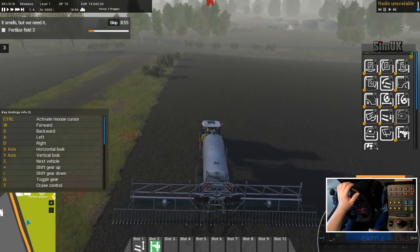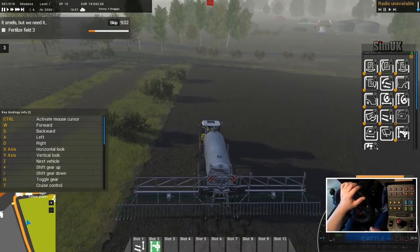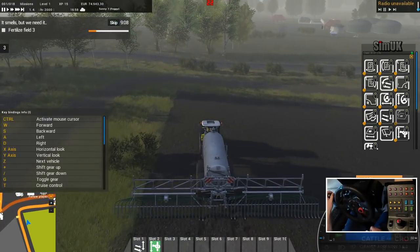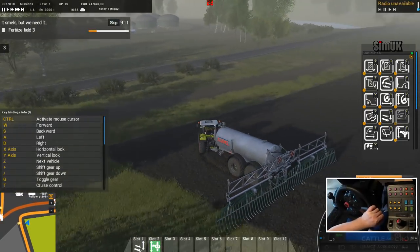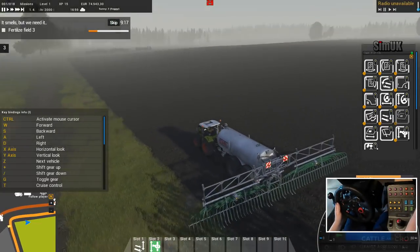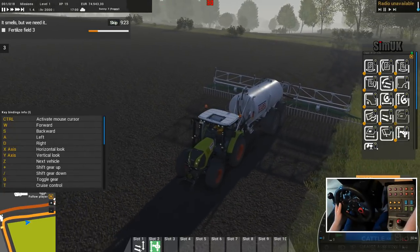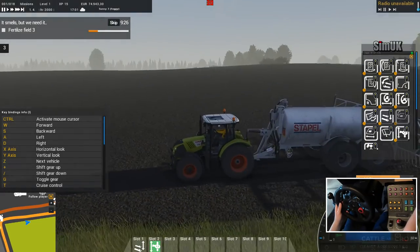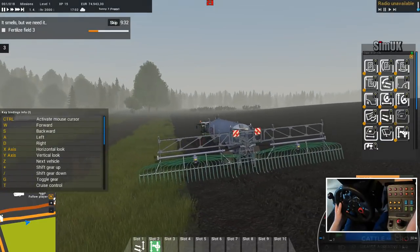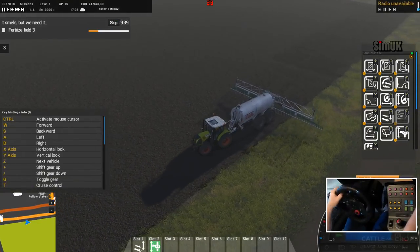I think we can go a bit faster than 15 — let's go up a gear. 20. 25. At some point we're going to be going too fast — let's go back to third. Do you see that slipping and sliding around? The deformation of the turf and terrain — these tyres are big, they're heavy, they're churning it up. If I come back here you'll see it's still there, just not very visible.